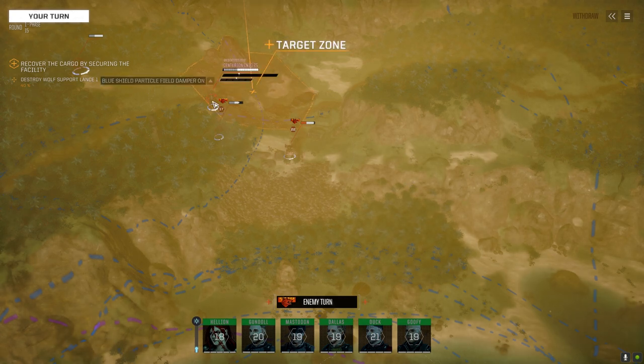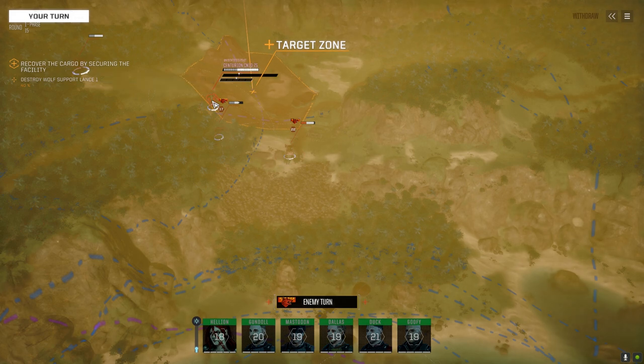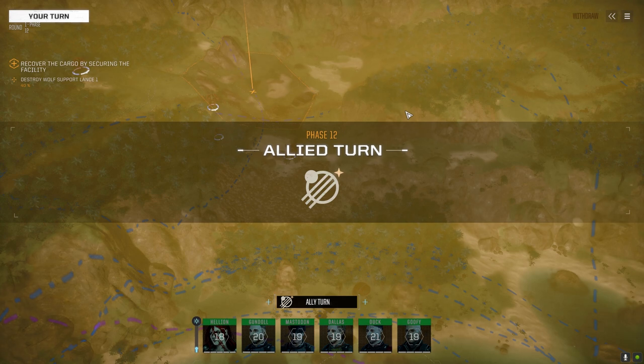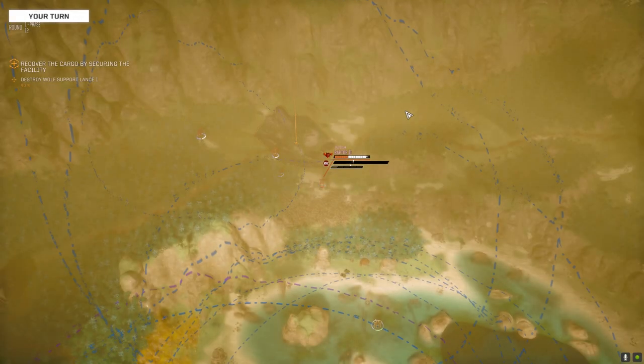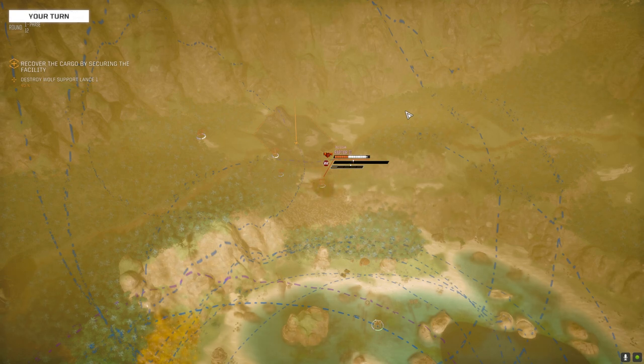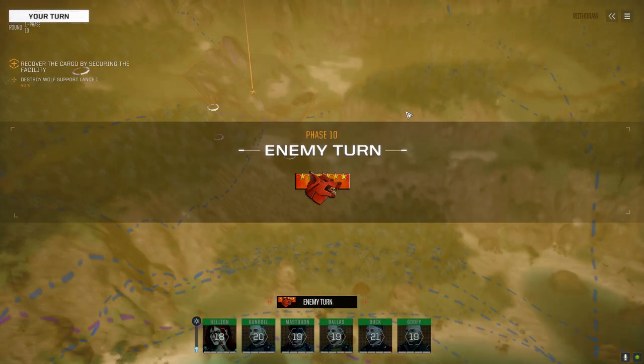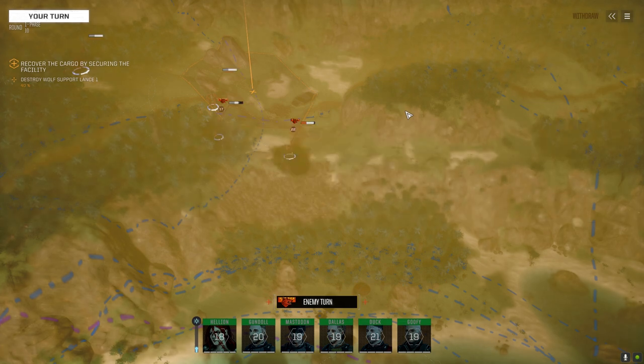Blue field particle shield dampener on the Centurion — just make sure we hit him with missile weapons. As long as it doesn't short out and explode we can get some salvage from that. Round 10 — they must have vehicles back here somewhere. I think we're just going to push straight into the hex, activate, and hopefully they've got reinforcements, which I think they probably will.